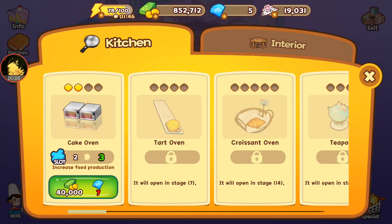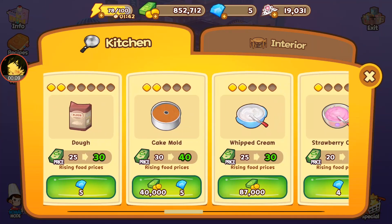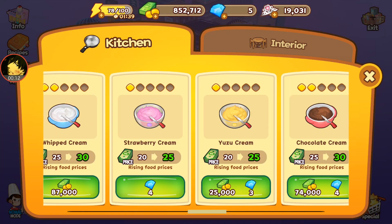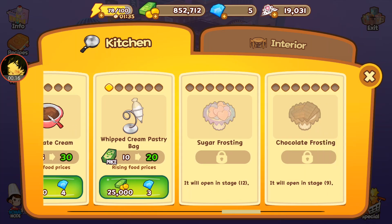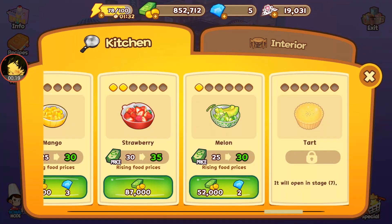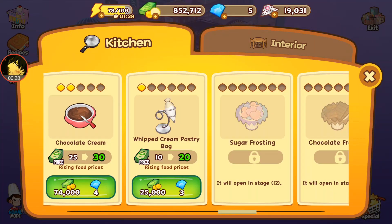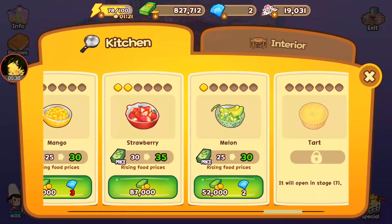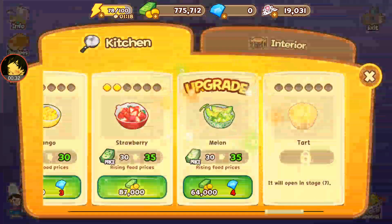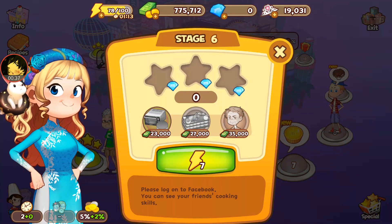Okay, level six. I have a couple different cream options: the whipped cream pastry bag or the fruit. I'm gonna go with the whipped cream pastry bag because it seems like that gets a little bit more use than some of the others. I can do the melon too because I still have two more. Let's go ahead and do that and then play this level.